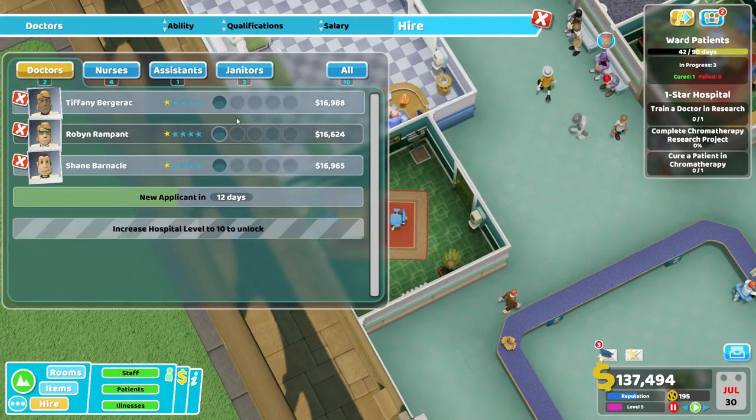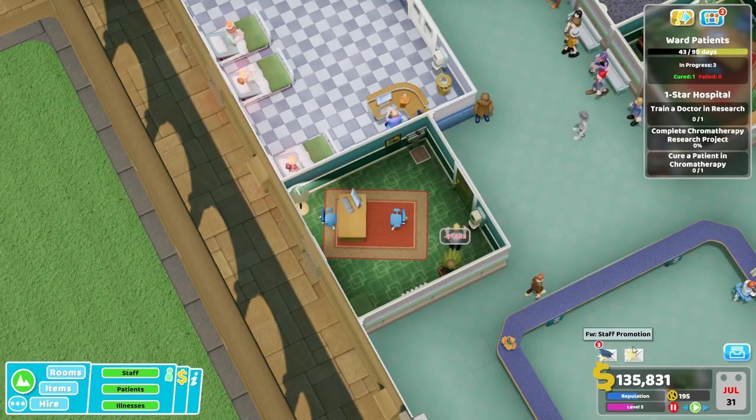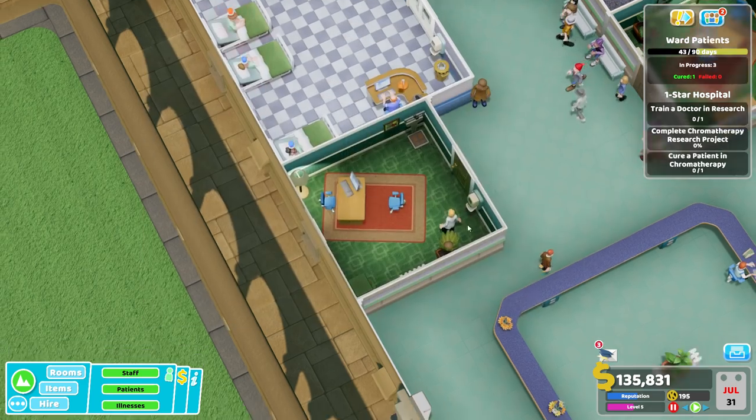I've got my research license - granted us a research license. We need a research room and a doctor qualified with research. I've just noticed my doctor's chair is facing the wrong way - we'll turn that around in a moment. And then we want weighing scales. Let us hire another doctor - that'll be you. Staff promotion - yes, we'll promote to green.